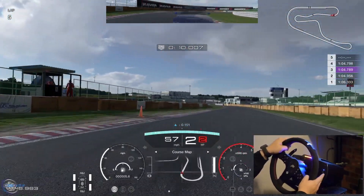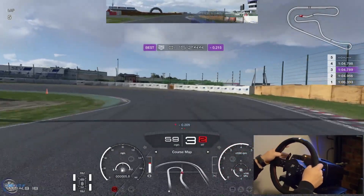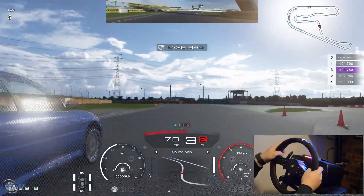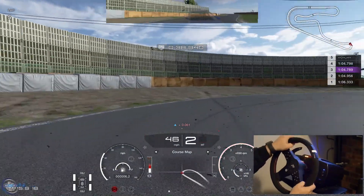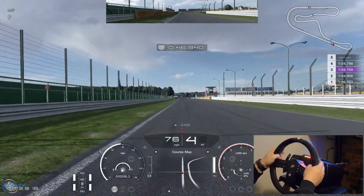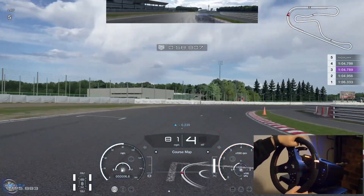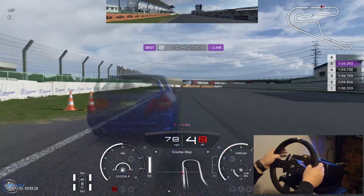Let's see what we can do for this last lap. The ghost put me real wide, but somehow that worked because I was able to get a better exit speed. Final turn, a little bit of understeer, and across the line for a 1:04.293.